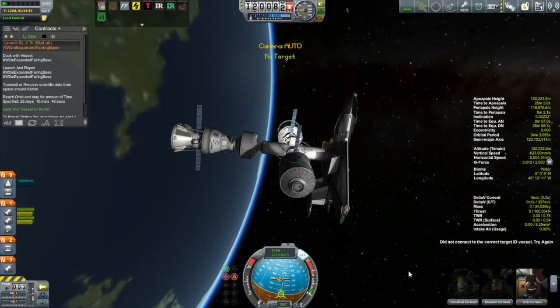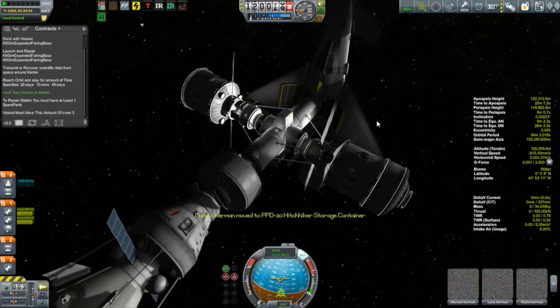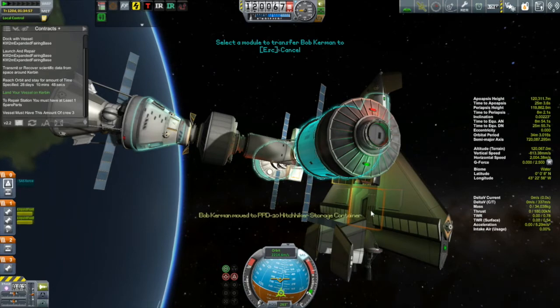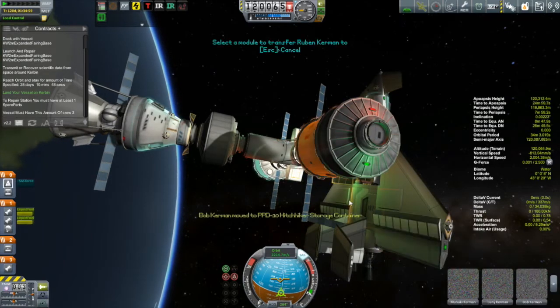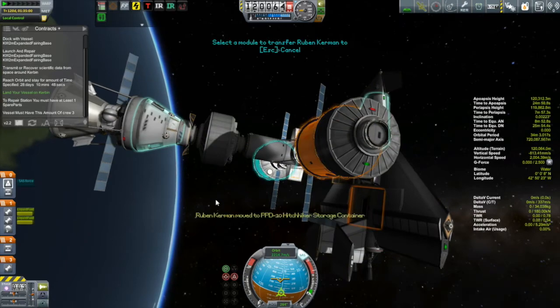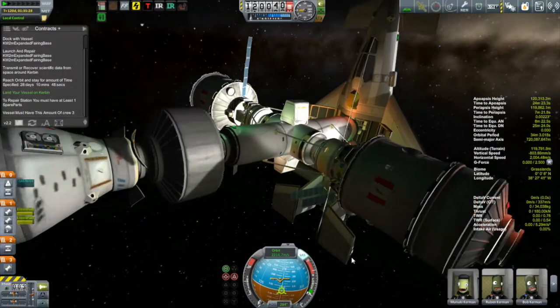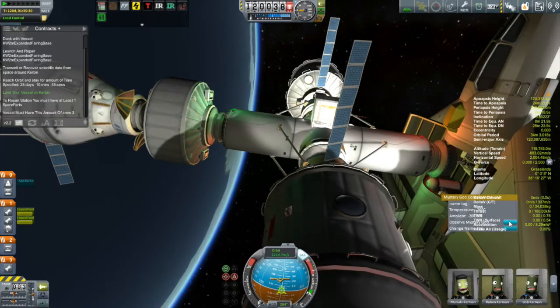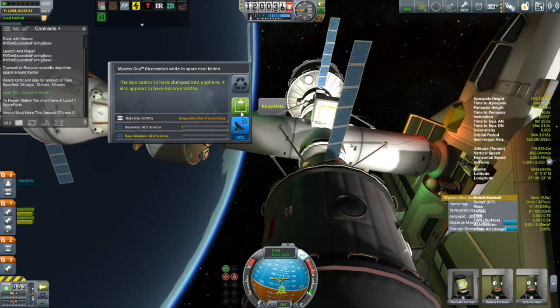After the docking is completed, it's time to do our crew transfer. Jeb's going to stay right where he is, and Manuki, Bob, and Ruben are going to transfer over to the Hipparchus station. Lunny, Robble, and Genimal are going to be coming back to Kerbin. I also snuck a goo canister in there because part of this contract is to recover some science from low Kerbin orbit — so the goo canister, although it's not going to generate much science, will at least fulfill that part of the contract.